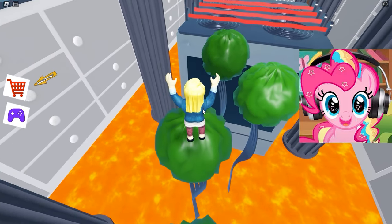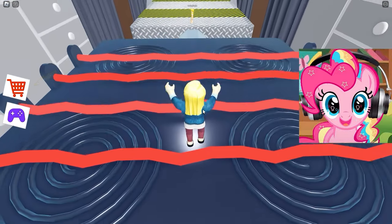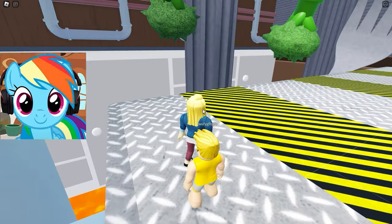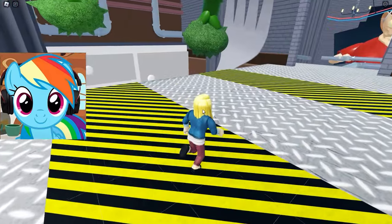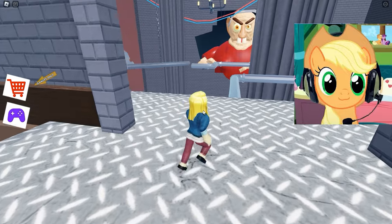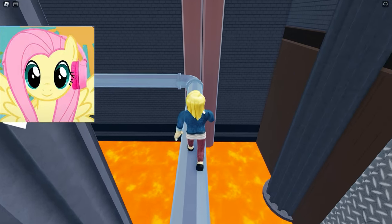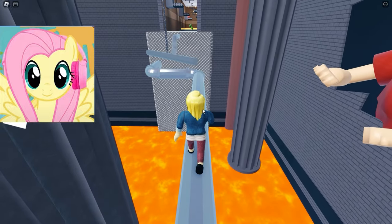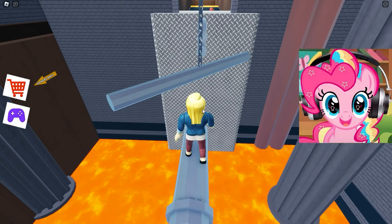Now we climb up the stairs to the next test! I hope that there will not be that dreadful grandfather! Where we are — most likely this is the kitchen! Now we are jumping on a very hot stove and the most important thing is not to get under the jets of fire that heat this furnace! Next, we need to dodge the swinging broccoli, which I don't like at all! We've almost done all of this and I can see this grandfather's face sticking out of the wall! The important thing is that he doesn't catch us there! We need to go through the pipes now — it is very scary to fall from this pipe because the bottom is lava!